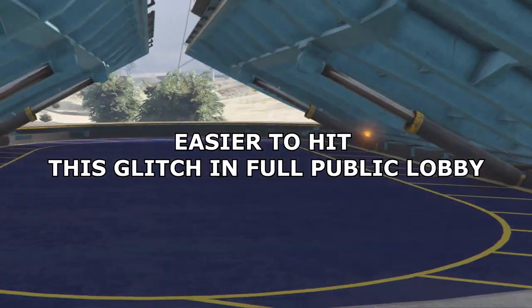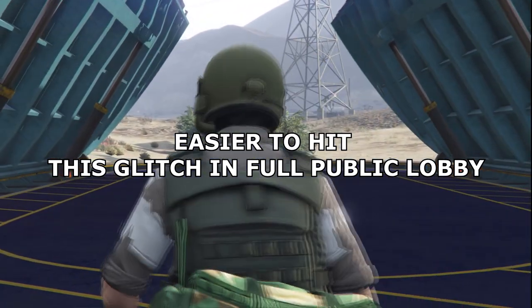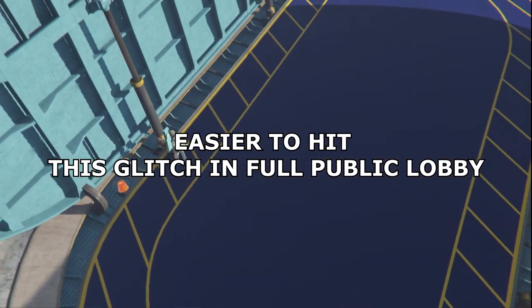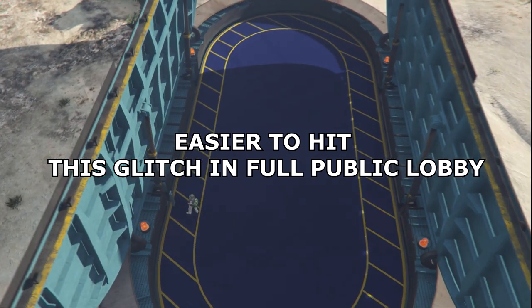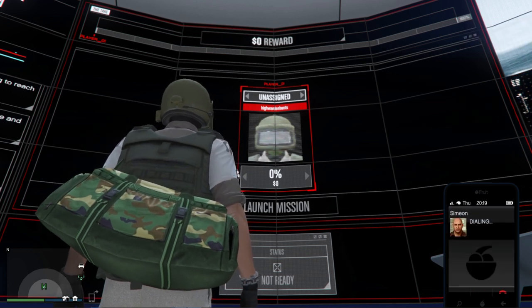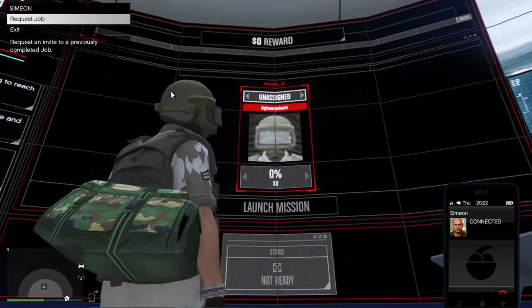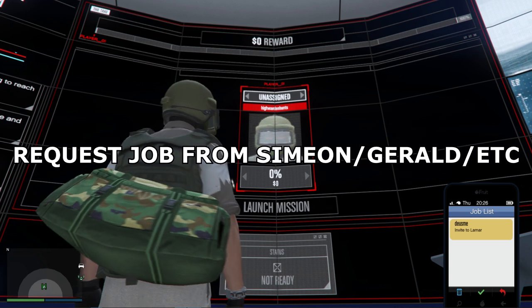It's worth mentioning that it's easier to hit this glitch if you're in a full public lobby session. It could be the FPS or the latency which makes the glitch perform much smoother. Then head over to your hi-screen in your facility — just stand right in front of it, register as MC president or CEO, and then request a job from Simeon or Gerald. Here's the part where you don't have to do the timing right, which a lot of people have issues with.